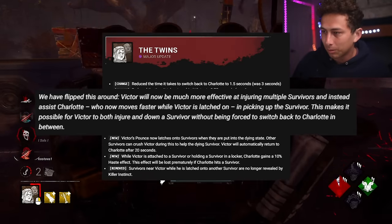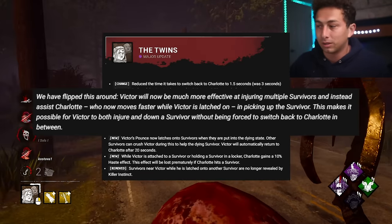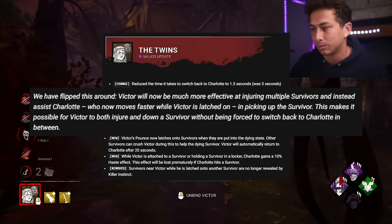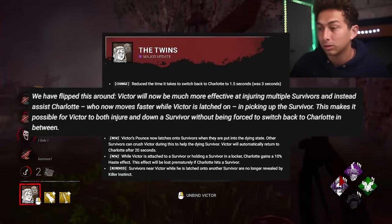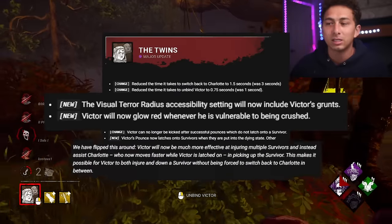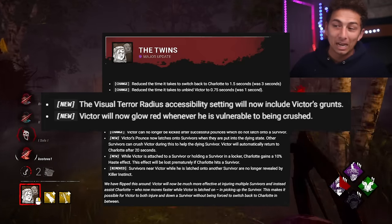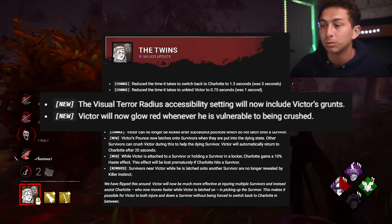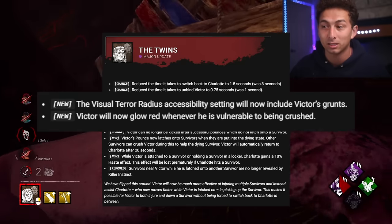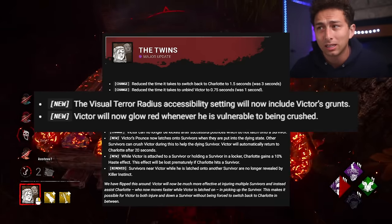The dev note says Victor will now be much more effective at injuring multiple healthy survivors instead of forcing a switch back to Charlotte in between. The visual terror radius accessibility setting will now feature Victor's grunts, and Victor will now glow red whenever he's vulnerable to being crushed — which should be when he's latched onto a survivor in the dying state, or when he's idle.